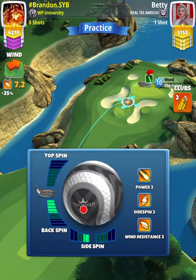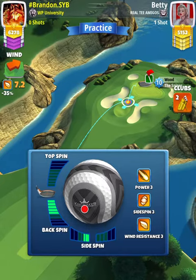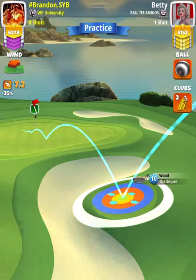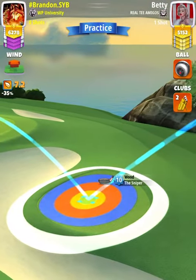We're going to use 4.9 backspin with 1.5 left spin. And then we're going to set ourselves up on the little fairway pad so that the blue ring is touching the rough at both the 9 o'clock and 12 o'clock positions. Then we're going to rotate our screen so the wind arrow is pointing to 12 o'clock.